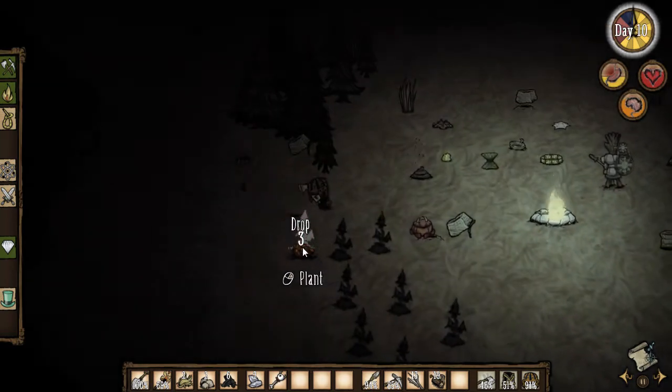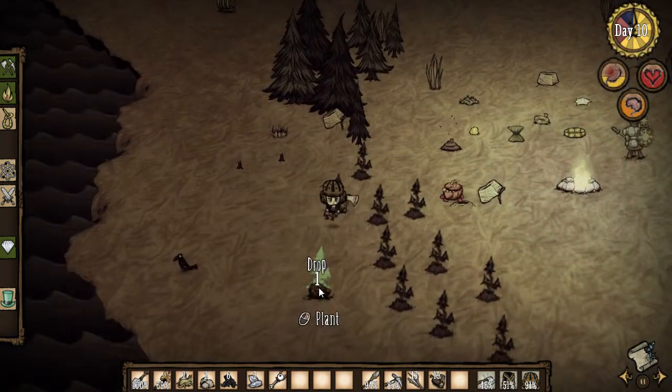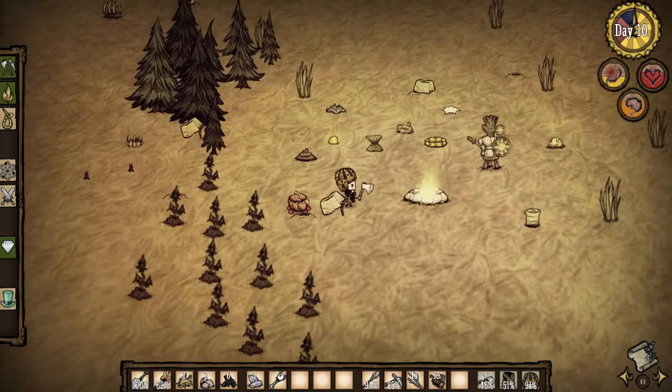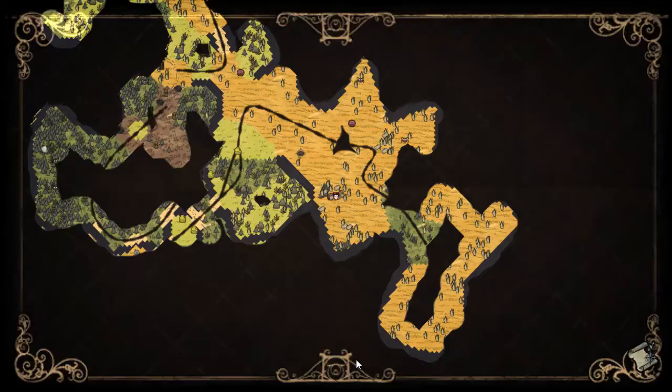I wonder what they used charcoal for anyway. We're still in the heat of summer — those nights are so quick. Let's equip our — you know what, we're going to look for some stone. I don't know if that's a graveyard or stone, but I guess we should go over here. I haven't really explored over here. Let's check that. We'll head out that way.